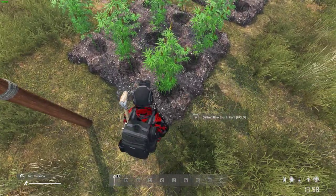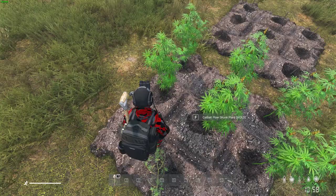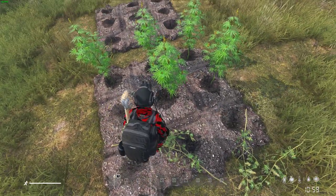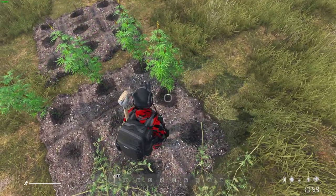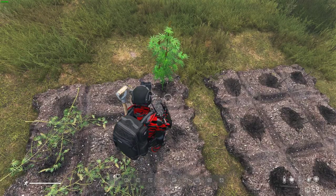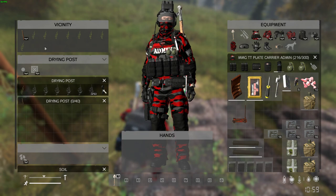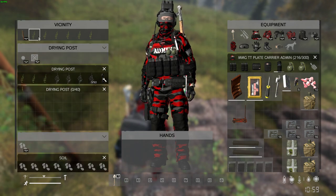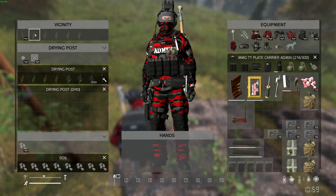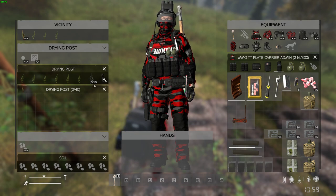There's your drying post. Gather your plants. You can see why I put it close — you can just drag and drop; you don't have to move items back and forth to your inventory. This slot is not activated yet, but eventually you'll be able to stack dried plants in there.